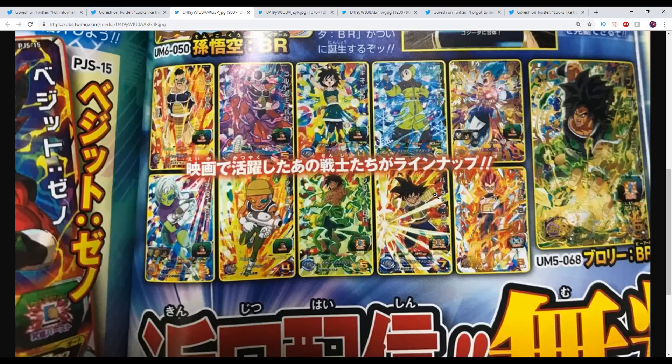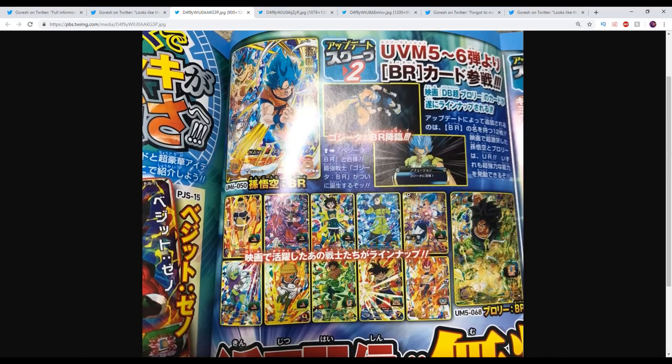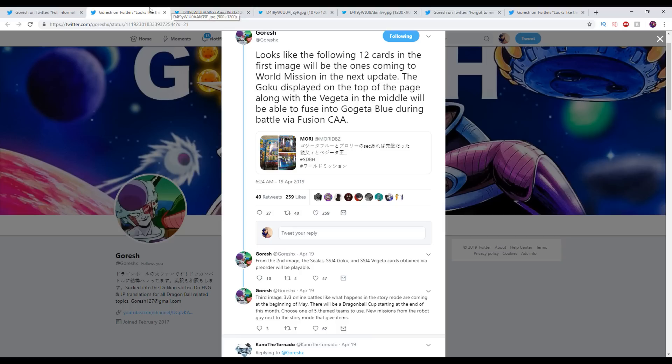So this is Universe Mission 5. These are not new cards, for the record — they're all the way up to 8, I believe. But they do mention UVM 5 and 6 at the top, where they're going through the Broly cards. So according to Goresh, the following 12 cards in the first image will be the ones coming to World Mission in the next update. The Goku displayed on the top of the page, along with the Vegeta in the middle, will be able to fuse into Gogeta Blue during battle via fusion card action ability.